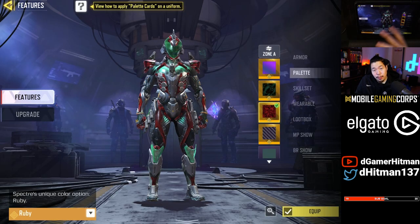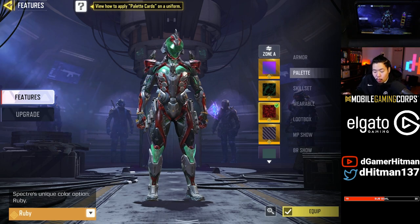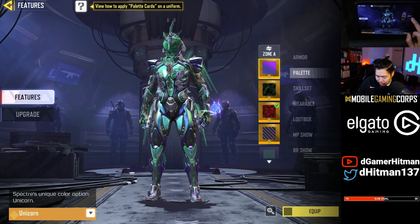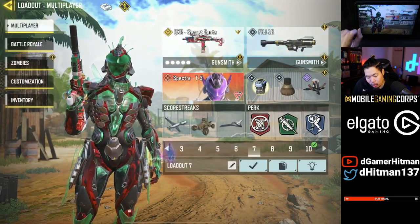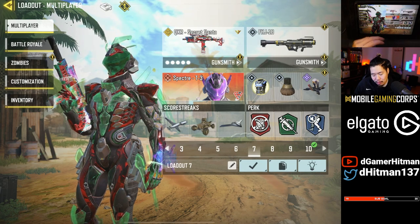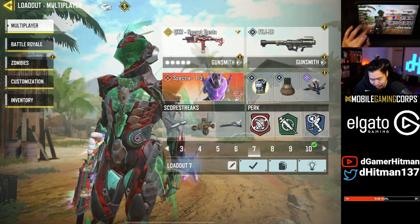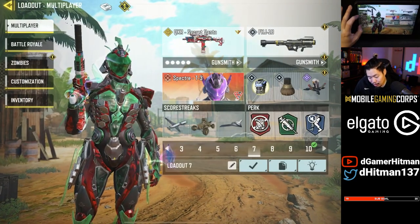Most of these combinations are going to be for the level two armor, though you can get away with level one. Here's level one armor using the red and black palette in Zone A, and in Zone B the darker green accent — very beautiful. Adding the level two advanced armor looks a lot better because of the wings in the back. We went with the red and green palette, which matches very well with the QXR Secret Santa. It's got the green, a nice amount of red on the side, and gray — the same thing on the QXR. That's my number seven.